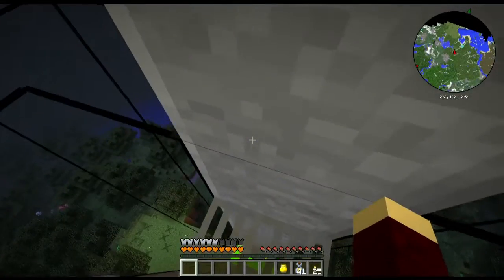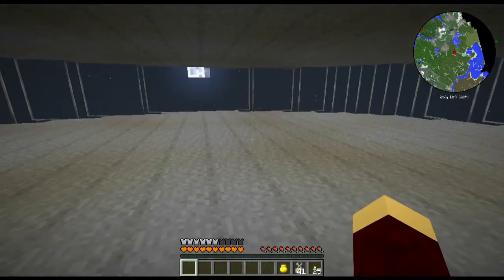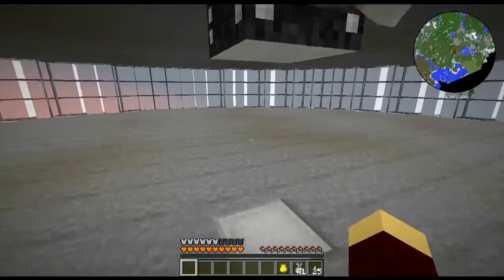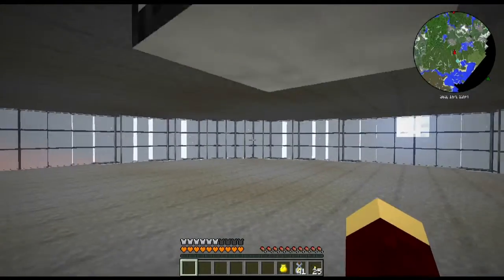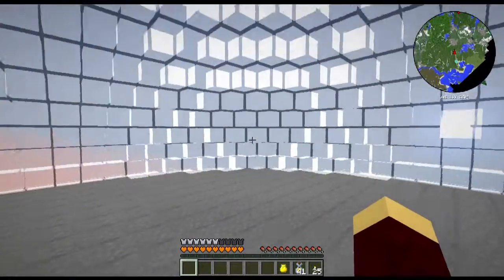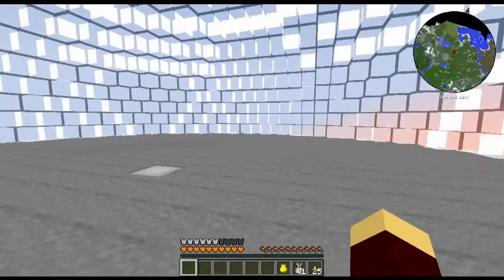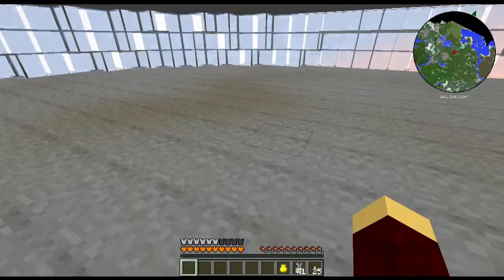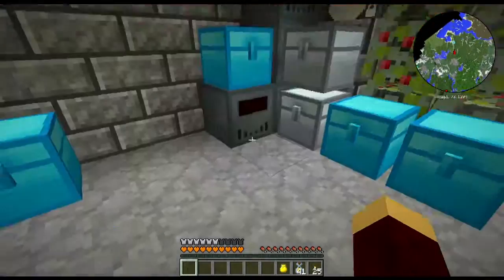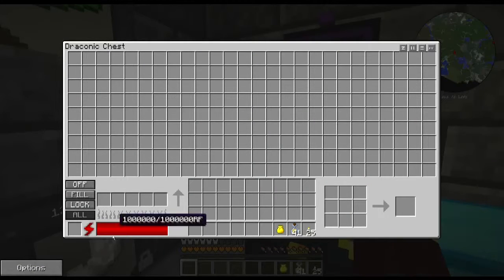I also have a grate to get rid of my experience. I built a little something with this - it's pretty awesome, I like this thing. It makes building things like this really easy. So I have a giant sphere up here. This is where I'm going to move everything, and I have different levels. I also built one of these draconic evolution chests, which has a built-in furnace and crafting table. It's pretty sweet.